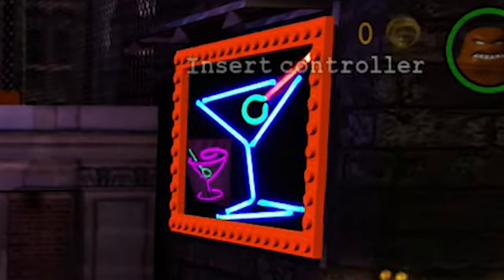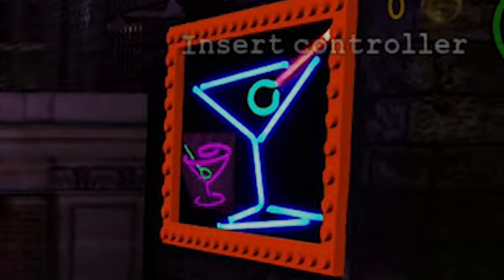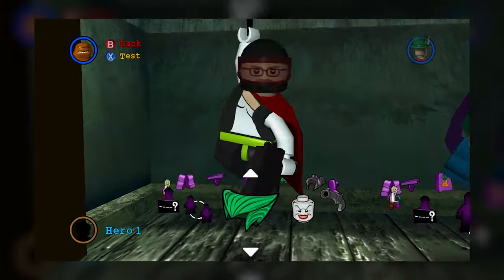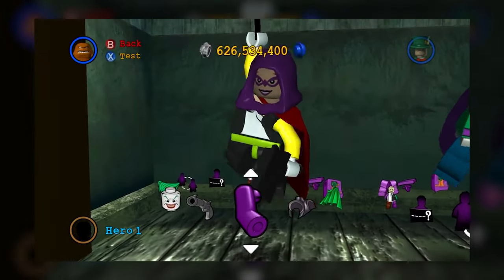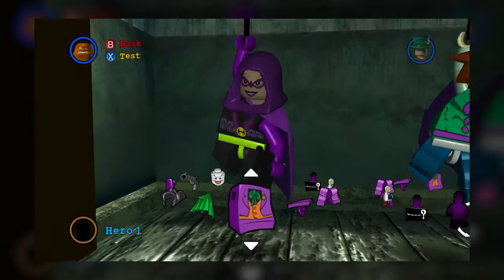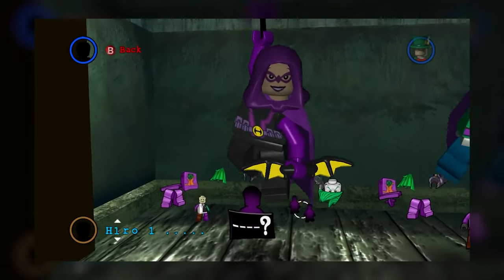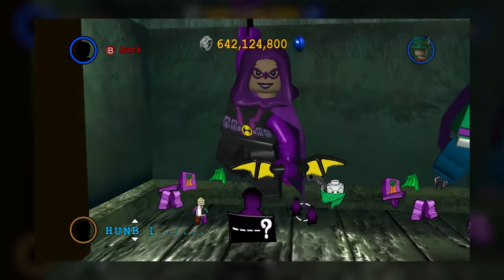In the game there are many billboards which depict characters from the story and other in-game references. The in-game custom character builder is the only way you can play as some characters such as Huntress, Azrael, Black Mask, and Spoiler, and this requires 100% completion of the game before you're able to build these characters properly.